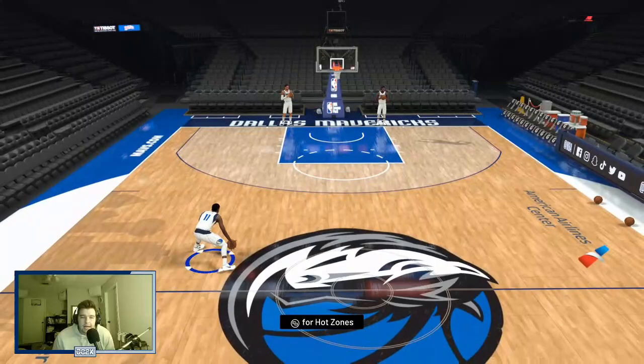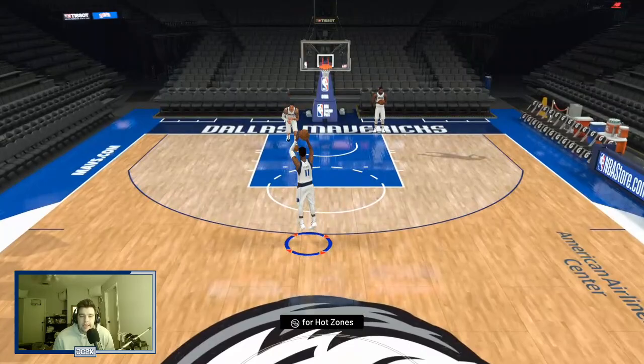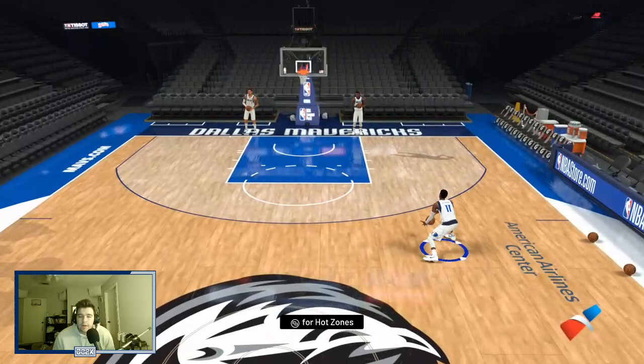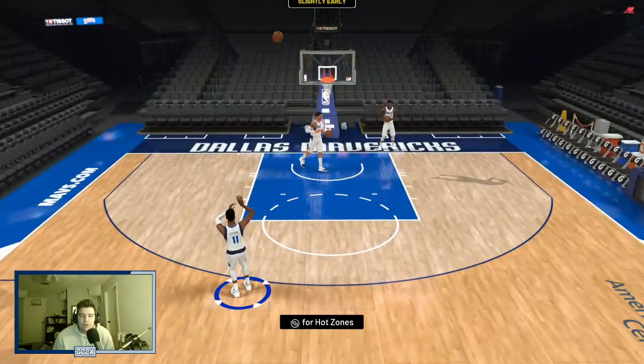Let's hop into freestyle and see what his animations are about. He's got a really nice player model at 6 foot 6. He's got a good release — he comes with base 4, which is that Donovan Mitchell release. Not a bad release, it's pretty quick and easy to get off. I personally struggle with this release a little bit, and I've struggled with it on Donovan Mitchell in the past.